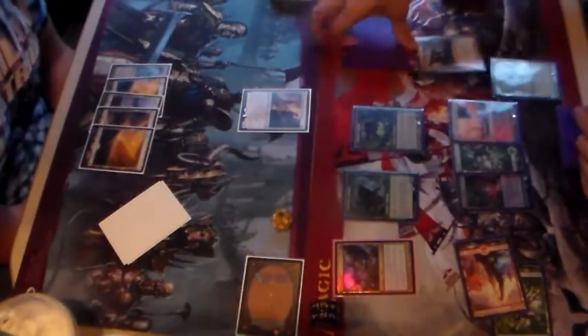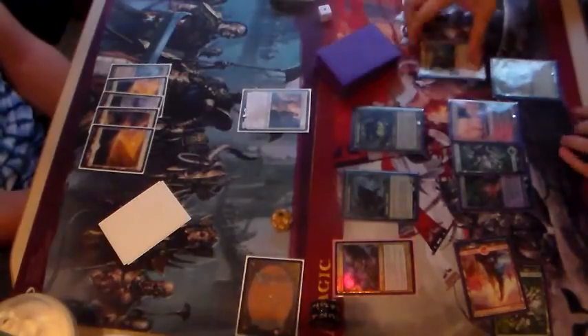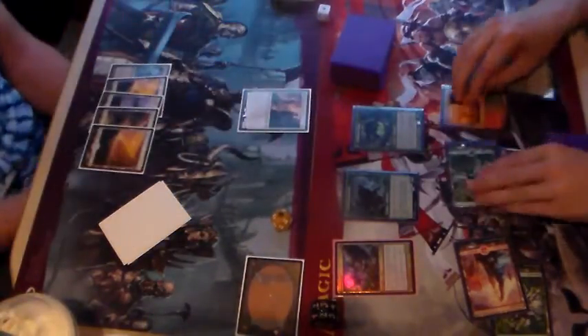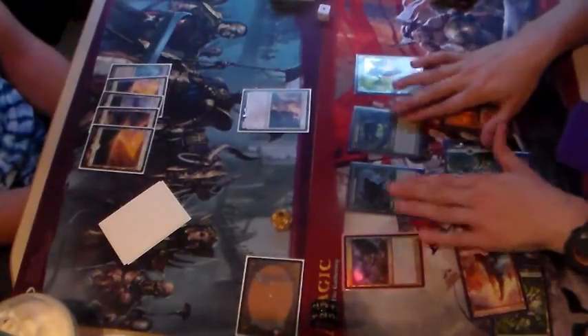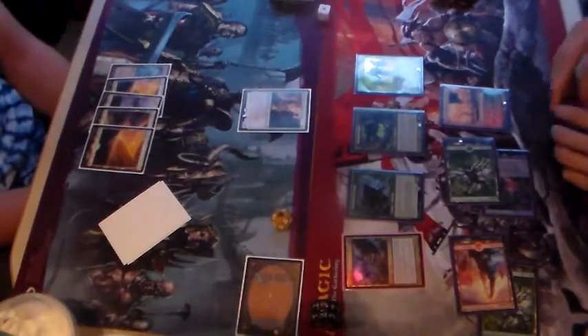I'm going to do six ready — 1, 2, 3, 4, 5, 6. I got the Automaton! Shuffle the others into my library — not a bad play. For two mana, because it costs one less, I will play the Automaton and name Werewolf to give my Werewolves +1/+1. Not terrible.